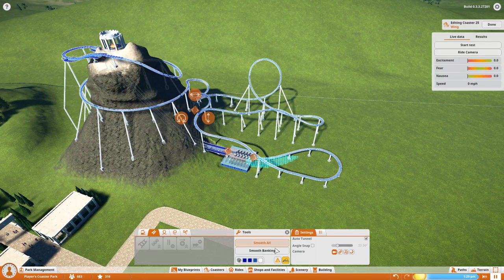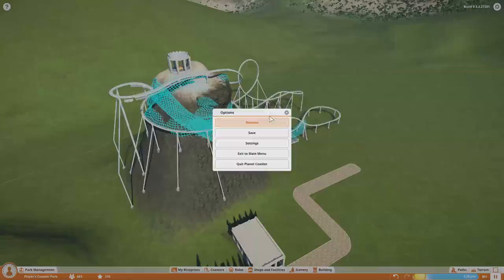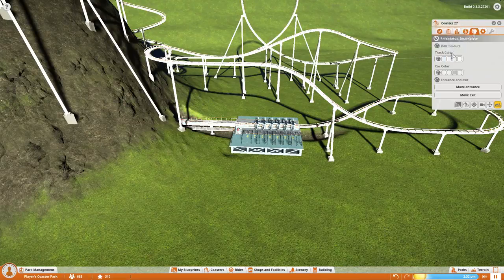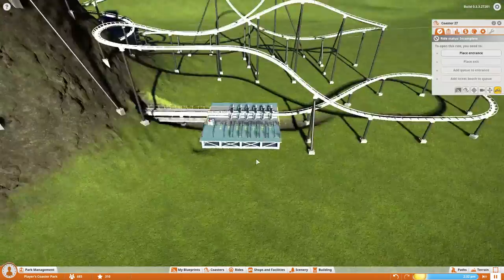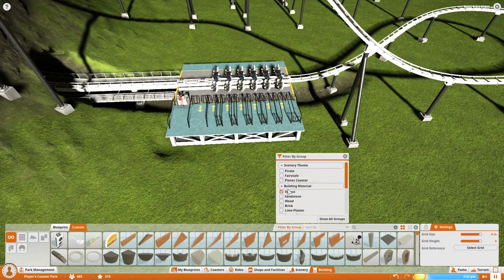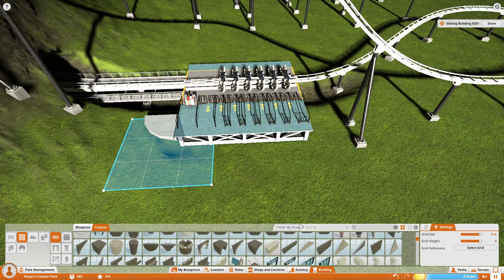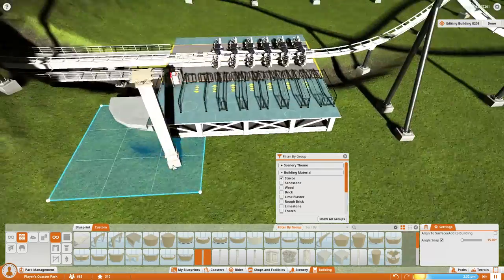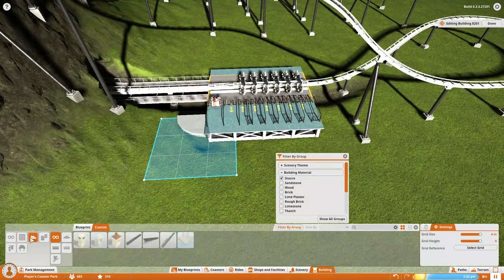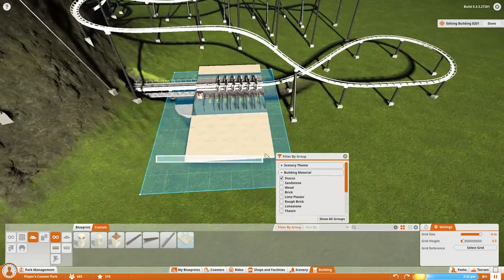There was a bug where the auto-tunneling visuals weren't going away, but I had to go back to the menu and come back. I changed the colors to mostly white — I like the white theme throughout here because it goes with the stucco columns and walls. Then I wanted this to be a very big temple.